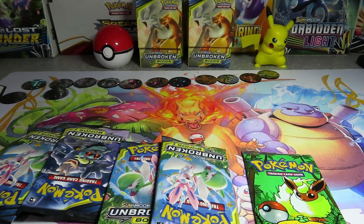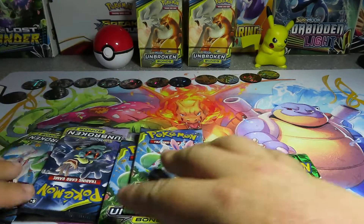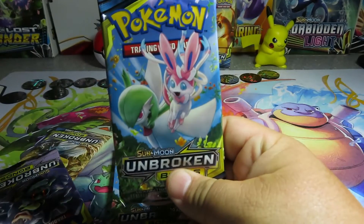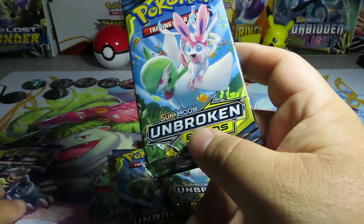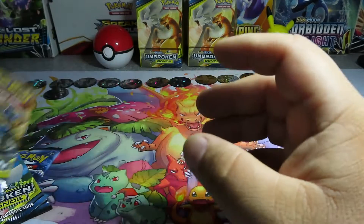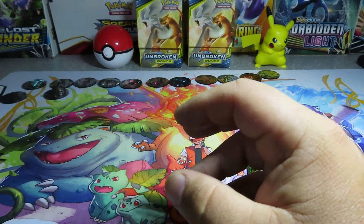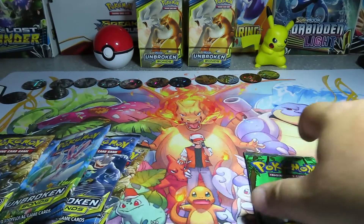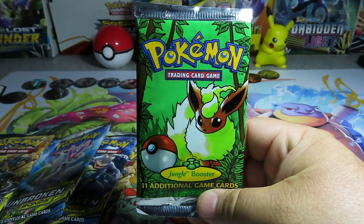Welcome back everybody, I am Mark and you guys are watching Team Marshattle. Hope everybody had a great week. With today's video we are still going to be opening up some Unbroken Bonds because we are still in search of that hyper rare Charizard. With these new packs it's becoming a lot harder just to pull any kind of Pokemon GXs or anything of value. I also have a freshly packed Jungle booster.